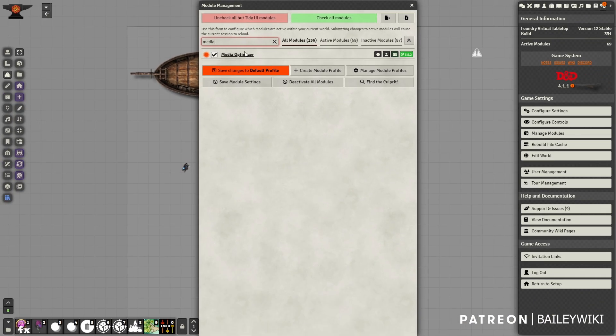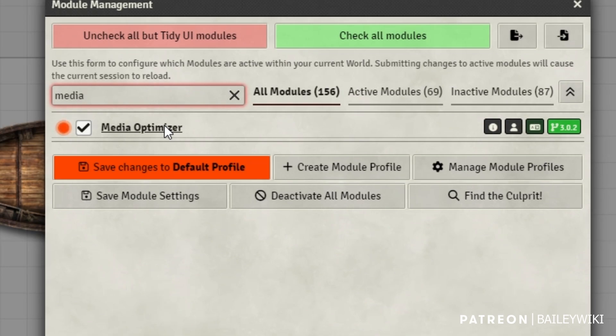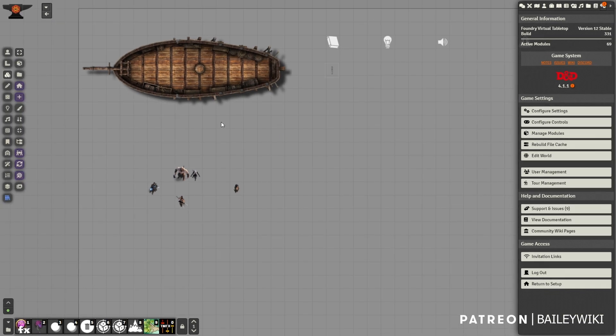The last thing I'll show you is Media Optimizer - I believe this is premium, it's by Ripper. It's super handy because it will automatically optimize any of your assets for Foundry: if you have a big PNG it'll make it a tenth of the size and turn it into a WebP; if you've got MP3s it'll turn them into OGG files. You don't need it, but it's a great tip if you're building stuff. What you don't need are the old modules: the old Vehicles module, Token Attachment, Mount Up - we don't need any of those to make the vehicles we're building today.